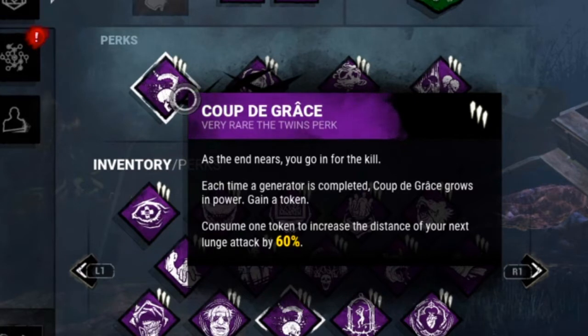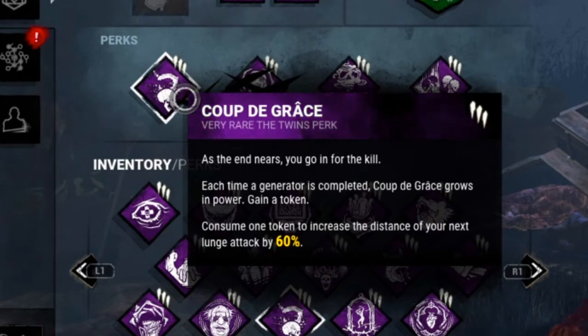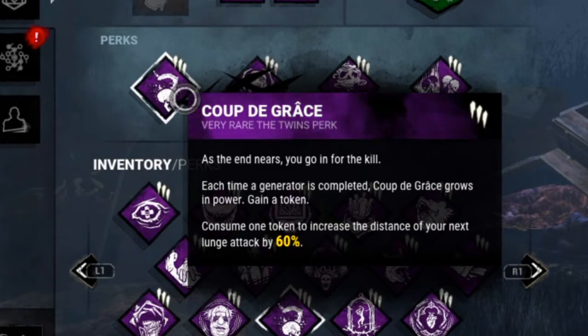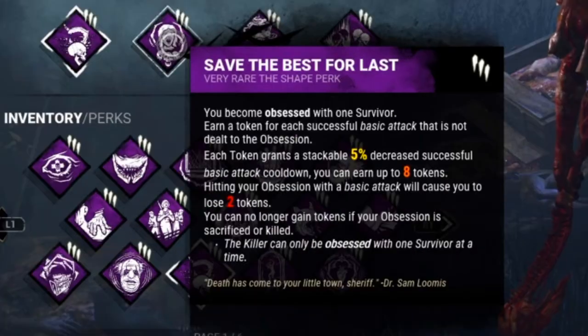Each token gives me a 60% mega lunge — so every time I do a big lunge it's increased by 60%. For some reason they nerfed this perk from 100% down to 60%, although you only get five chances. So yeah, each time a gen is complete you get a 60% lunge which is really cool.